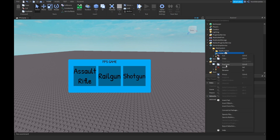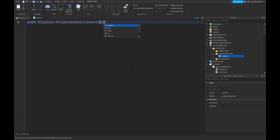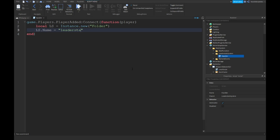Insert a folder, right-click, rename it, and name it 'leader stats system'. Click the plus, insert a script, right-click on the script, rename it, and name it 'handler'. Then type: game.Players.PlayerAdded:connect to a function of a player. Local ls with capital LS equals Instance.new, folder. ls.name equals to 'leaderstats'.